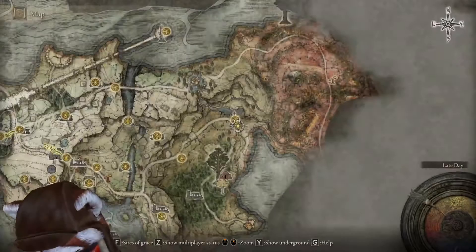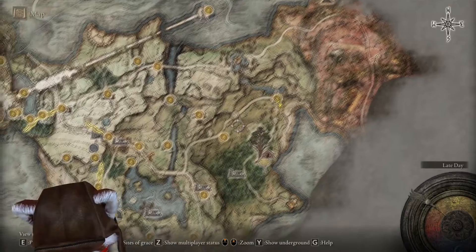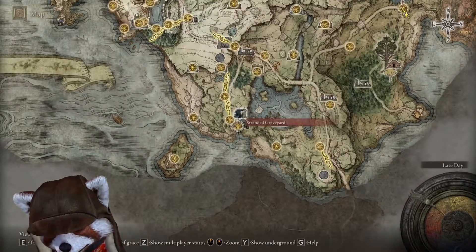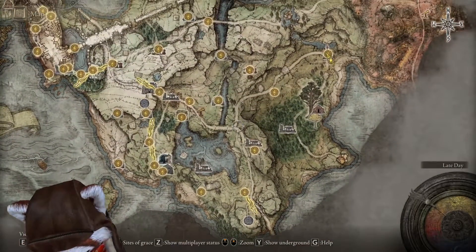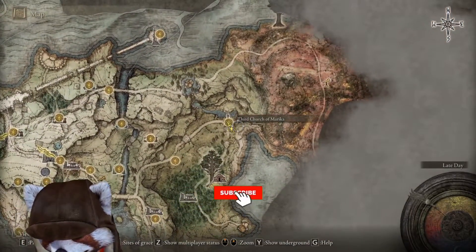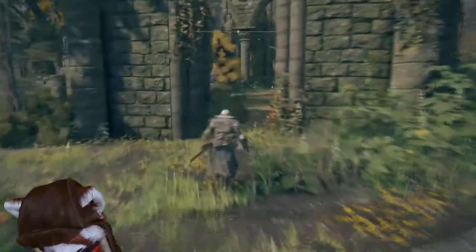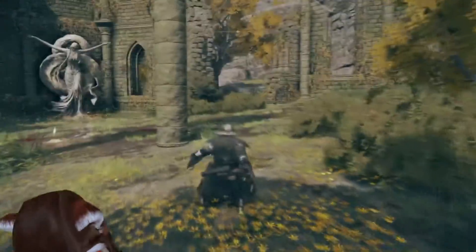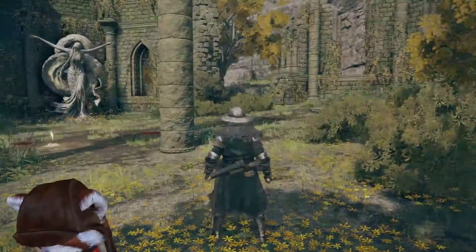First things first, how to get there. On this map, you're going to need to go to the Third Church of Marika to actually get to this location. It's fairly simple to get from the first grace — you can pretty much head down the main road, turn right, then turn left, and you'll basically wander right into the Third Church of Marika. Once you're here, go ahead and activate the grace and collect a couple of items.